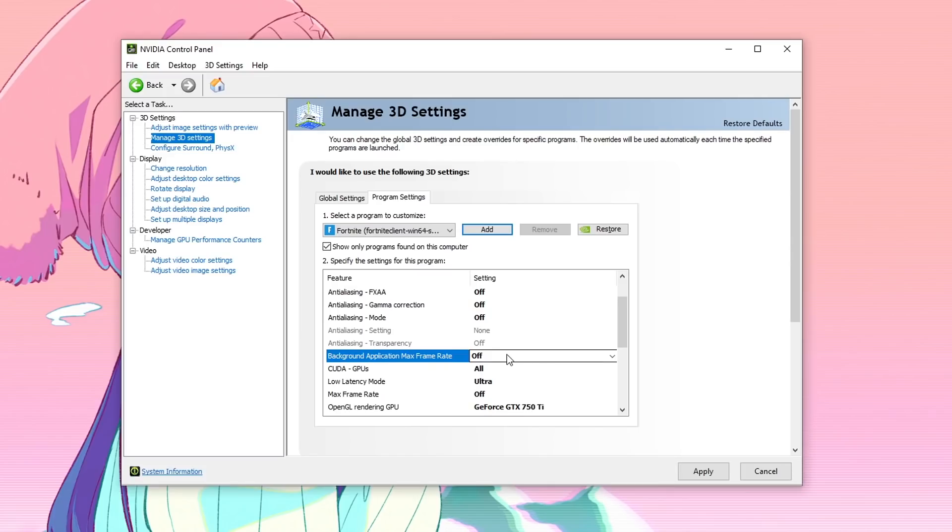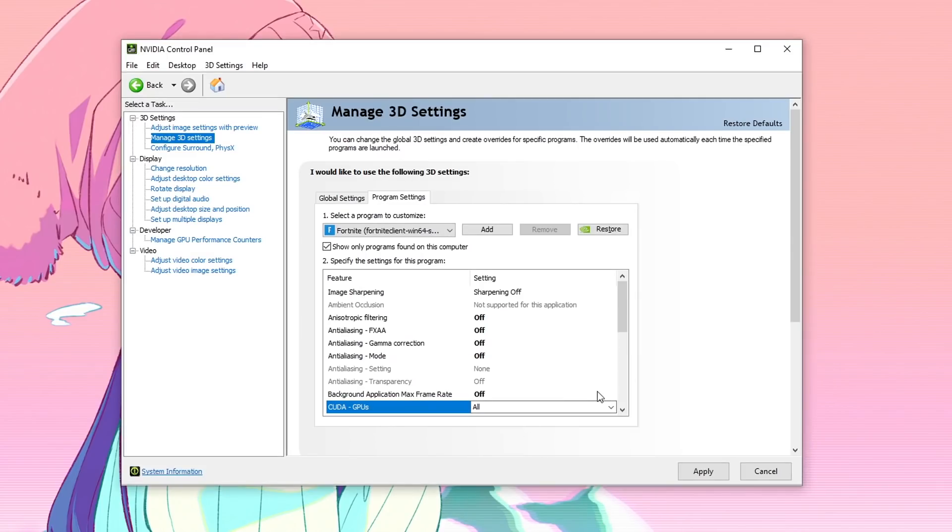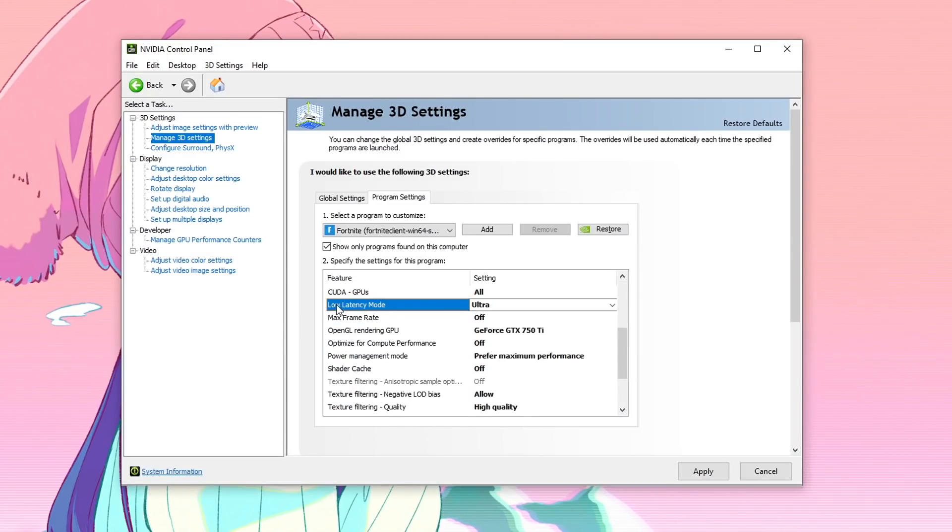For CUDA GPUs, expand it and make sure your graphics card is selected, then hit OK. Scroll down and go into Low Latency Mode. If your PC can give you more FPS than your refresh rate, set it to Ultra to get the best performance. However, if you are getting FPS drops, stutters, and overall low FPS below your refresh rate, then set it to On.